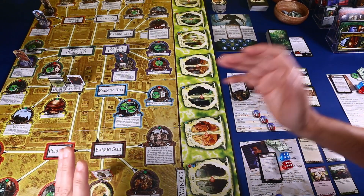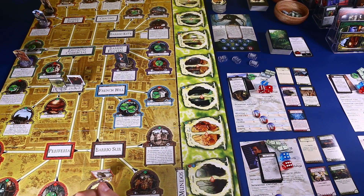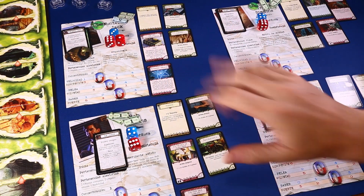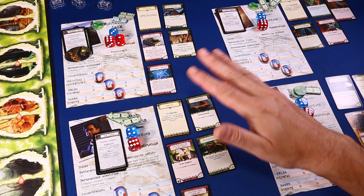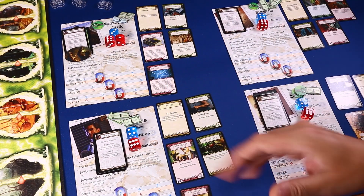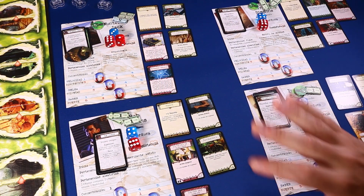Estas son las maneras de ganar y de perder en Arkham Horror: muy fácil de contar, más difícil de hacer. Un turno de Arkham Horror consta de cinco fases: la fase de mantenimiento, la fase de movimiento, la fase de encuentros en Arkham, la fase de encuentros en otros mundos y la fase de mitos. La fase de mitos siempre es sacar carta, abrir portal, resolver, y luego volvemos a empezar.